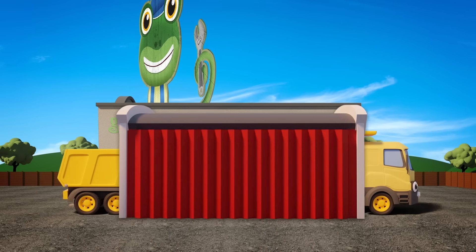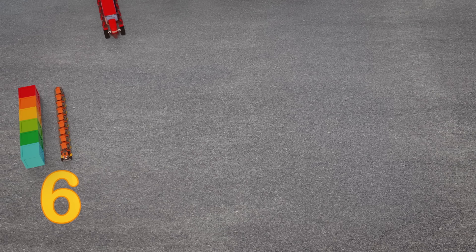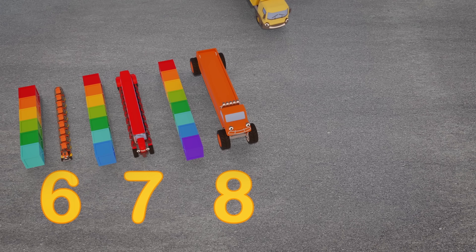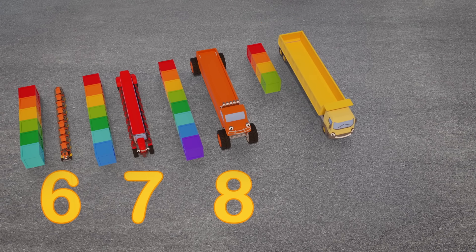Let's see how long our vehicle friends are now. Maisie the mower is six crates long. Trevor the tractor, seven crates long. Max the monster truck, eight crates long. Dylan the dump truck is nine crates long. And last but definitely not least, Bobby the bus is ten crates long. They're enormous!